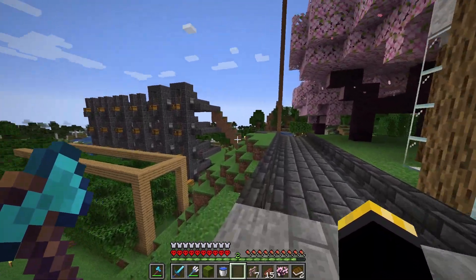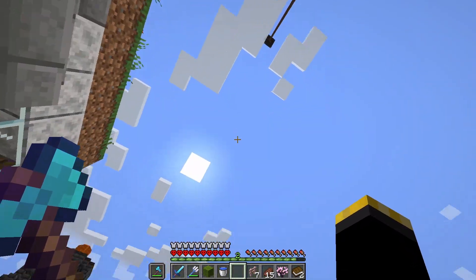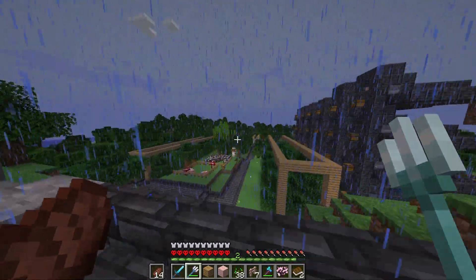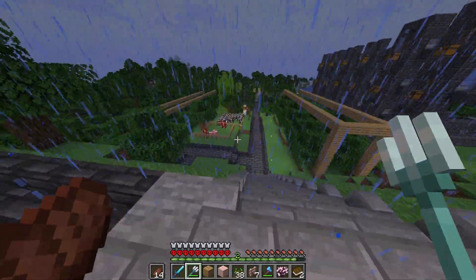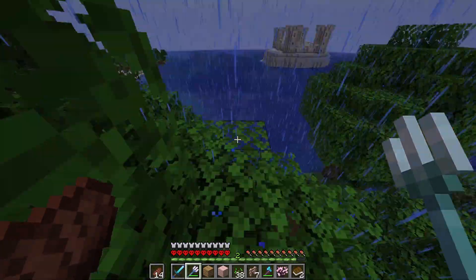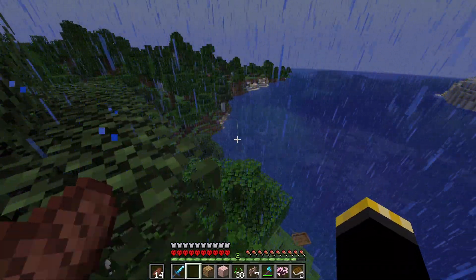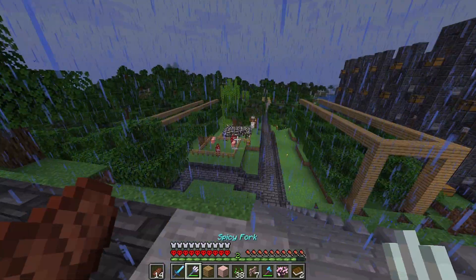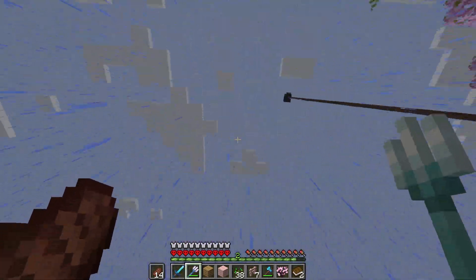I've never had one of these tridents before. You know how when it rains in Minecraft it's really annoying and you just want to sleep it away? It seems to happen all the time, yet when I want it to rain — absolutely nothing, bright blue skies. So I went AFK for 0.23 seconds and it's raining. But as I was trying to explain, the trident with channeling on it requires a thunderstorm, and this isn't quite a thunderstorm.